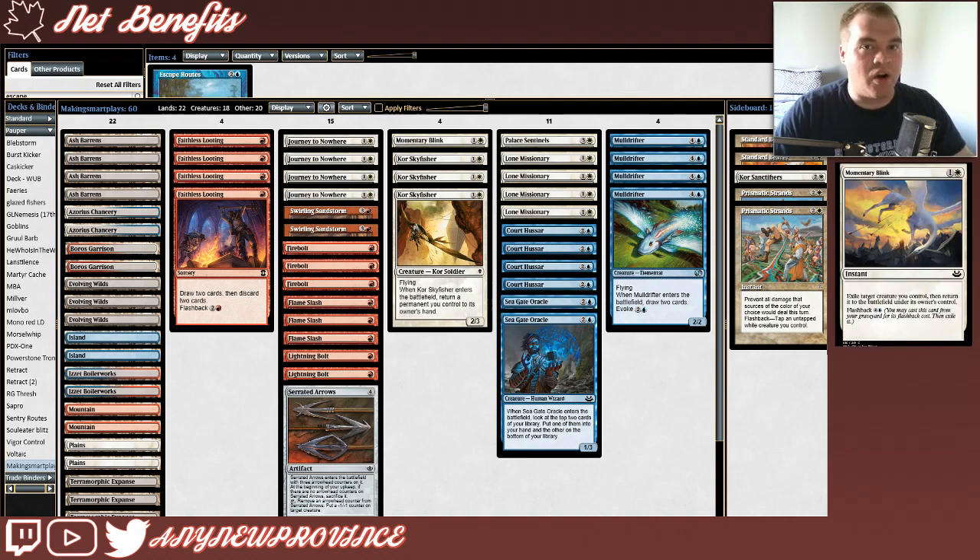Our last non-land card, chosen over a fourth copy of Kor Skyfisher, is Momentary Blink. It costs 1 and a white to exile target creature you control, then return it to the battlefield under its owner's control. You can flash this back out of your graveyard for 3 and a blue, furthering that synergy with Faithless Looting. I love seeing one-of inclusions like this, especially replacing the fourth card in another package. I think Momentary Blink is so smart — sometimes you don't need the extra flyer, you just have to re-trigger something twice, and you can do it with this card perfectly. Even if you have to pitch it to a Faithless Looting, you can still get a one-time effect. It's just another added layer of excellent tuning and synergy.